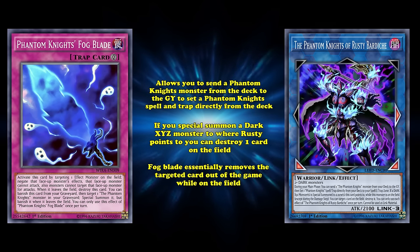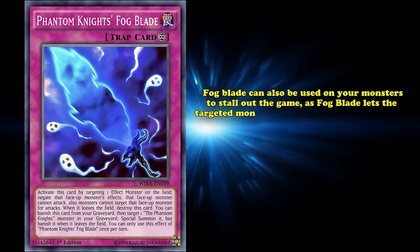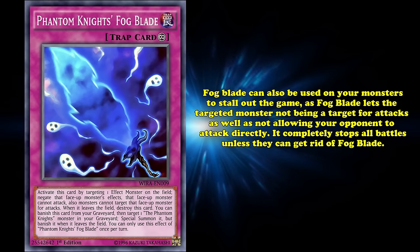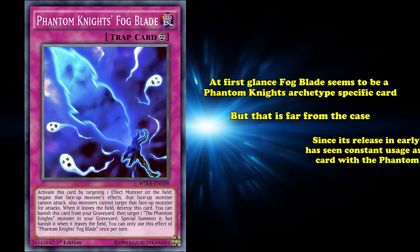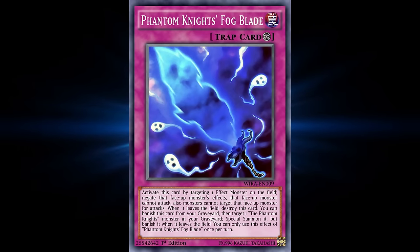Fog Blade essentially removes the targeted card out of the game while it's on the field. As such, your opponent is typically forced to use their negate on Fog Blade to keep the targeted monster healthy. An interesting interaction is that Fog Blade can also be used on your own monster to stall out the game, as it makes the targeted monster unable to be targeted for attacks and prevents your opponent from attacking directly — so it completely stops all battles unless they're able to get rid of Fog Blade. Since its release in early 2016, Fog Blade has seen constant usage as a common staple with the Phantom Knights engine, but you do also need to have removal for Fog Blade or the monster it's negating, or you'll be stuck unable to attack your opponent directly.